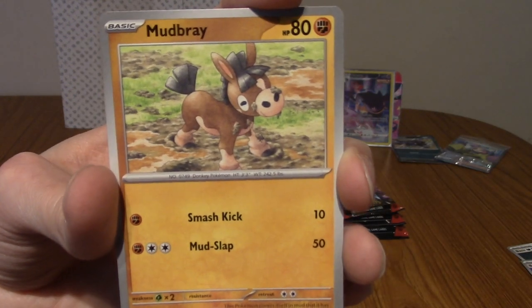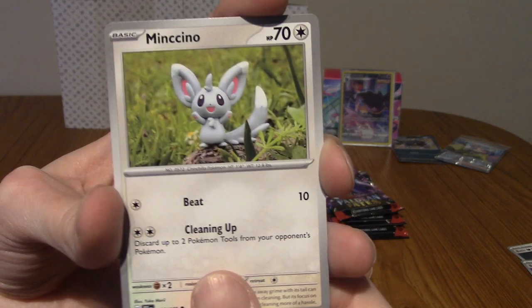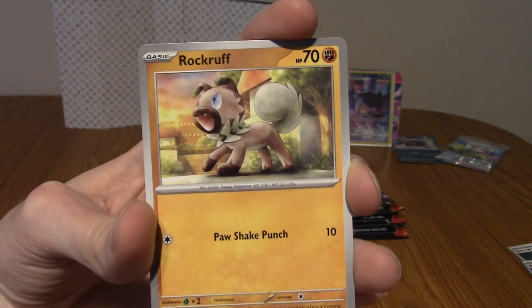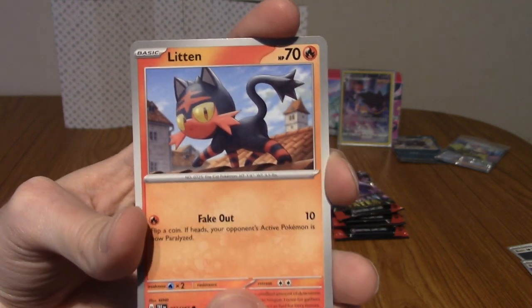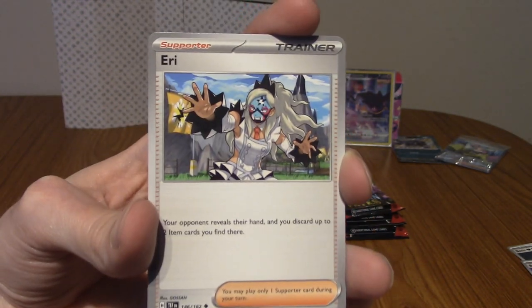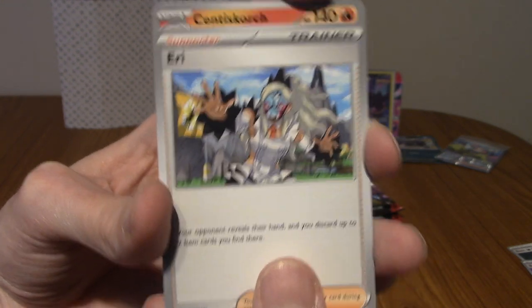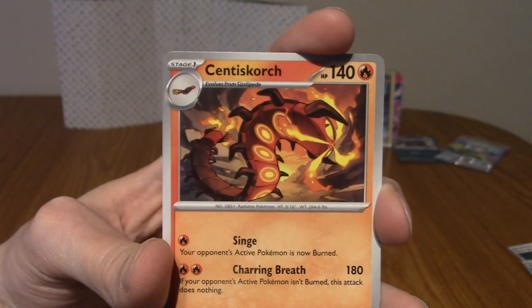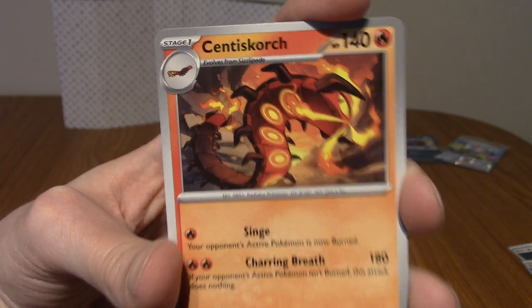Let's begin with a Mudbray, Minccino, Rockruff, Litten — lots of dogs and cats so far, and a mouse. We've got Eri from Team Star, the fighting type. We've got Centiscorch — that's a very cool Centiscorch art, actually. And Buddy-Buddy Poffin.